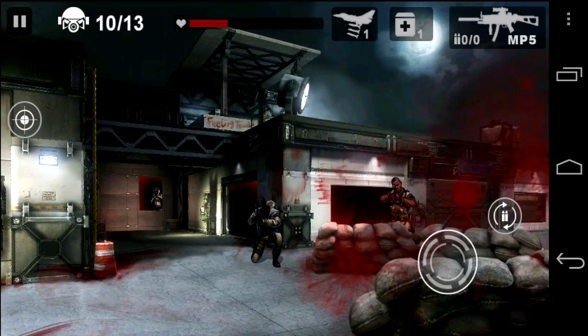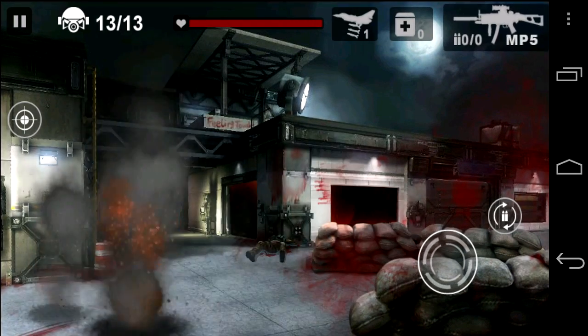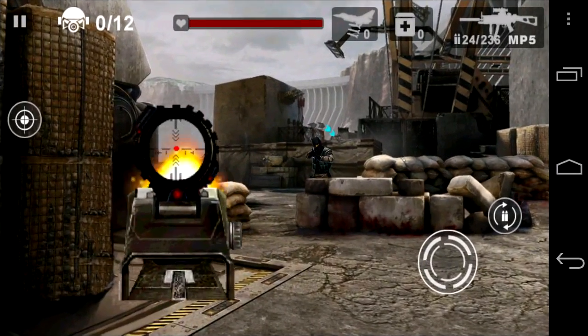Going into another area, it's different — some of the game objectives are different. You have hostages in the game where you can't shoot them. Use an airstrike again to wipe out the enemies.